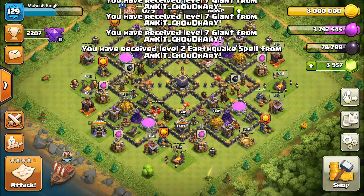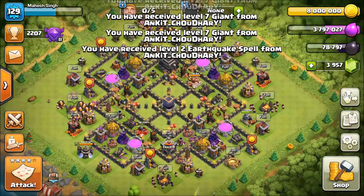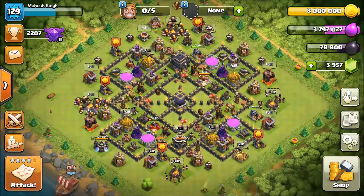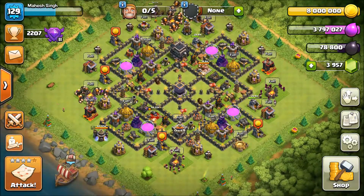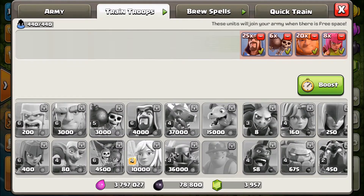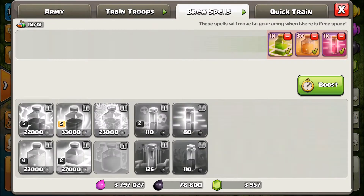See guys, how easy it is to do Lava Loons. You have to decide your balloons and hounds position, leave them according to the Air Sweeper, and make sure your balloons are positioned correctly and give them a Rage spell so that the defense is cleared.